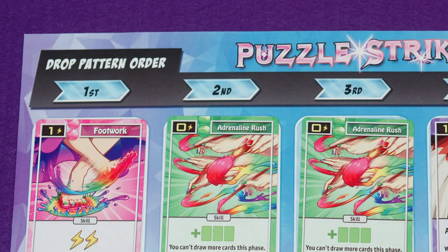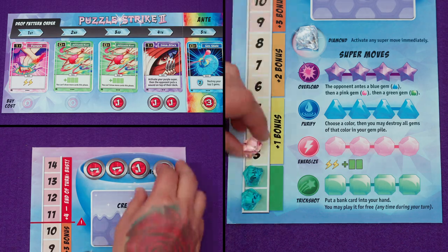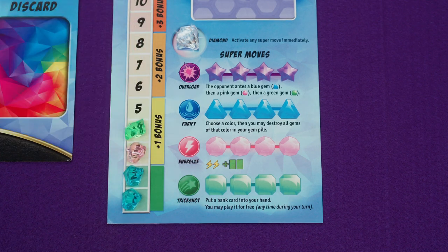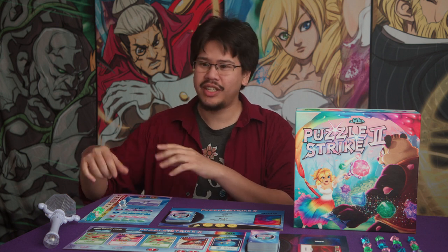When incoming gems fall into your gem pile, they match the colors of the drop pattern on the central board. So if you had four incoming gems and the bank looked a certain way, you would add gems in that color order. You can choose to drop gems at any point during your action phase, and dropping gems doesn't cost an action — so you could play a crash and then drop gems, or drop gems first and then crash. When you drop gems, you have to drop all of the gems that you can. If your gem pile is full, you can only drop as many as you have space for. You could even drop gems multiple times in the same turn by dropping, crashing to clear space, and dropping again.